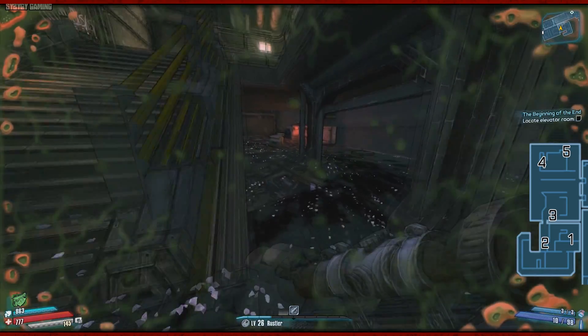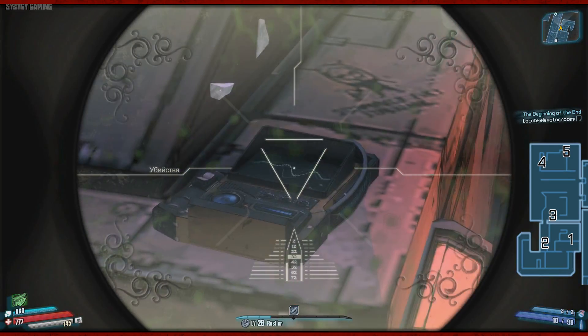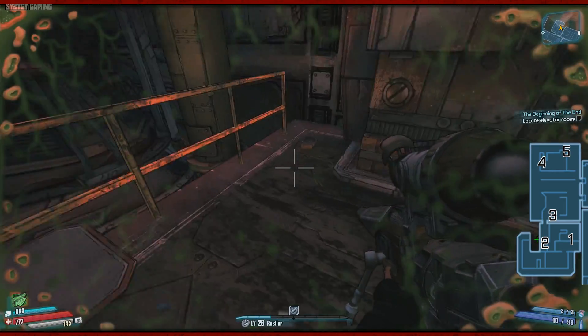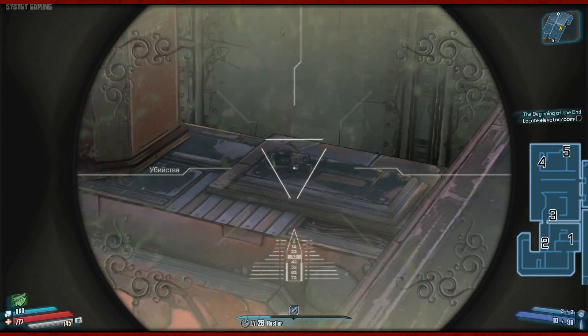Alright, so Echo number one — you saw it in the previous clip — it's down here right at the bottom on top of this little machine thing. Echo number two is up on the platform and down in the corner on the floor. Number three is on top of the machine in the centre of the next room.